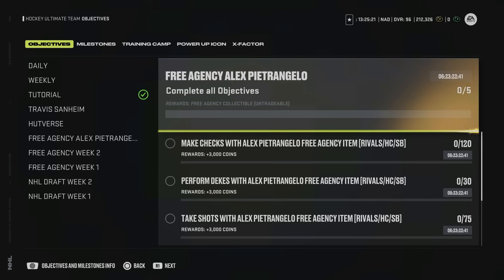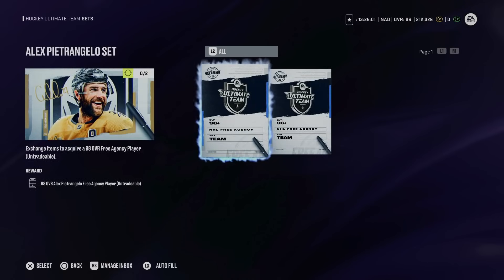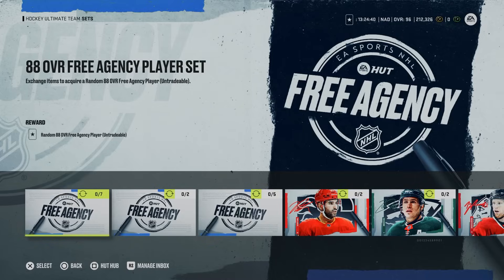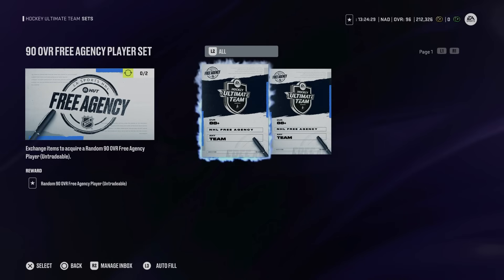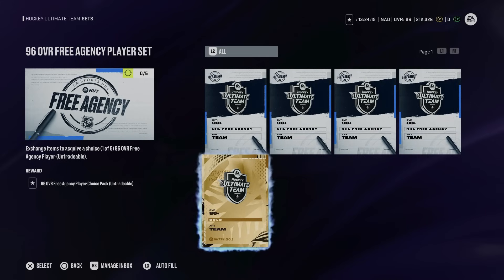To make any master set player item, it's the same as week one: you need two 96 overall free agency player items. The trajectory is: 7 x 85-overall gold player items give you one 88 overall free agency item. Trade in two 88s to get a 90, then three 90 overall free agency items plus one more 88 and one 85-or-above gold player item nets you a 96 overall free agency player choice pack. You need two of those to make a master set player at 98 overall.